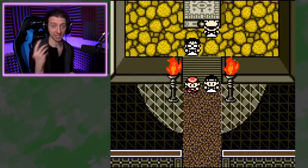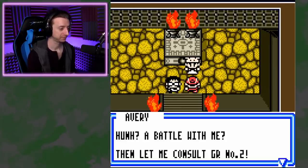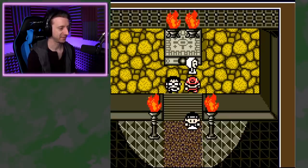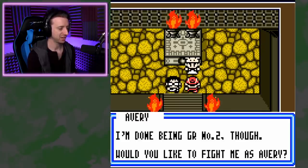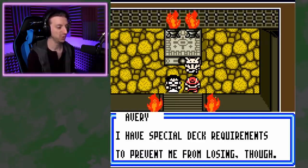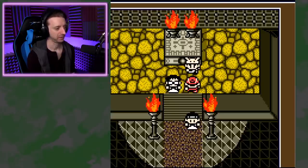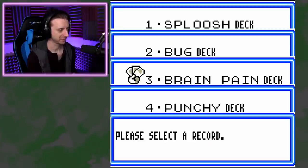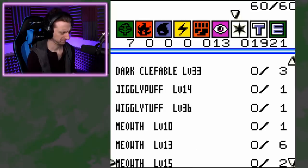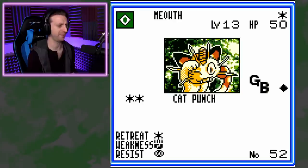I might need to go back to the previous island and just fight people there to get stuff. Oh no, it's GR number two! It was me in disguise! I'm done being GR number two, though. Would you like to fight me as Avery? I have a special requirement — I want you to have four Meowths. All right, I might actually have four Meowths!